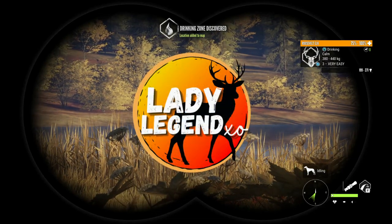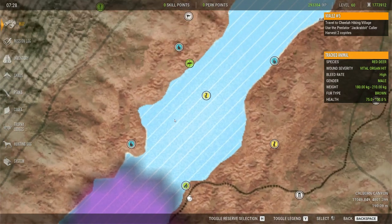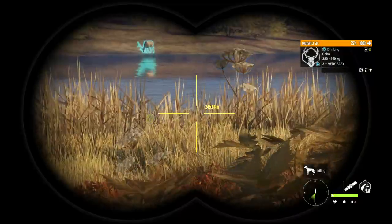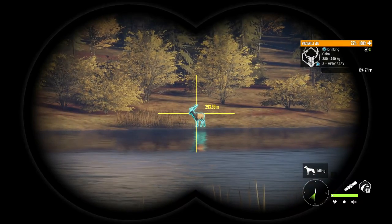Now the way to discover a need zone — as you can see, we just spotted that elk and you heard that ding. That was the need zone for that elk's drink zone going onto the map. Now the other way to discover a need zone is to step on its need zone indicator, or sometimes you can just step on tracks, and that will activate the need zone indicator, and you will get the zone.